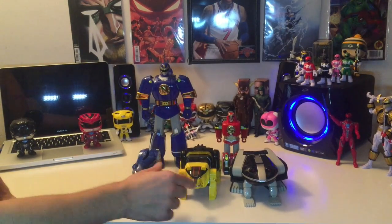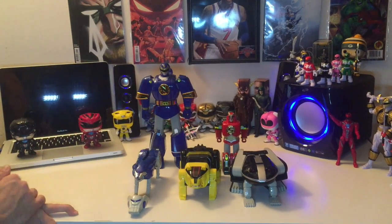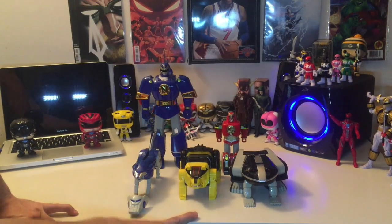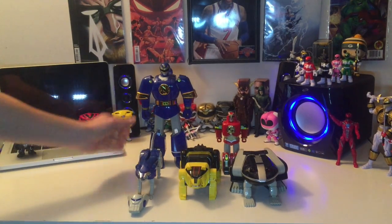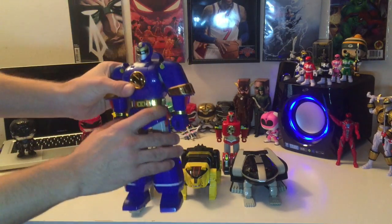There are the Thunder Zords. The Wolf, the Bear, the Frog, the Ape — and like I said, I'm missing the Pink Crane Zord and the White Falcon Zord for the other Ape fist that goes on with the Megazord, and the sword. I actually found the Pink Crane Zord and the Ape fist in a package on eBay the day I found these — I knew I needed it and I got it for a couple bucks, so that should be coming in the mail. But for this set, let me build the Ninja Megazord.